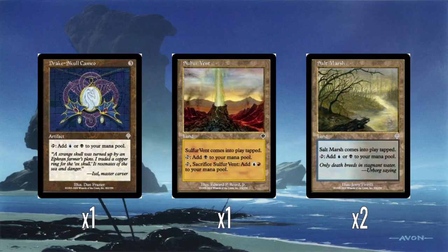We have Drake's Skull Cameo, which is kind of just an old bad mana rock — three mana, taps to produce either blue or black. It was early days, it's fine. One Sulfur Vent — this is your only way of getting red mana in the deck, and just a single red mana at that. So if you needed to use that Nightscape Apprentice ability or the Agonizing Demise kicker, you get one chance at it the whole game. Comes in tapped, taps to add black, and sacrifice it to add blue and red. And then Saltmarsh — just a fairly standard dual land, comes in tapped, adds blue or black.